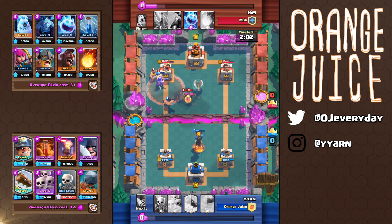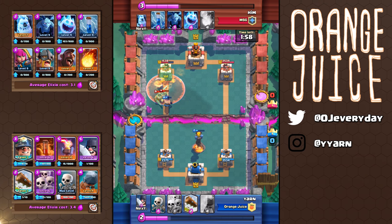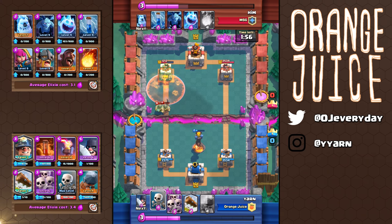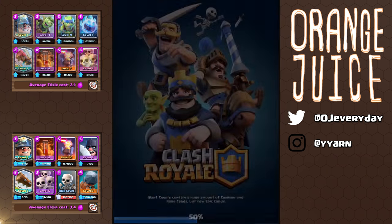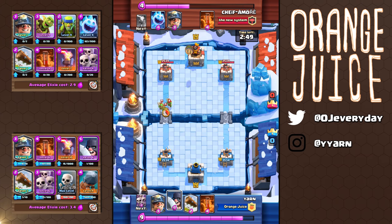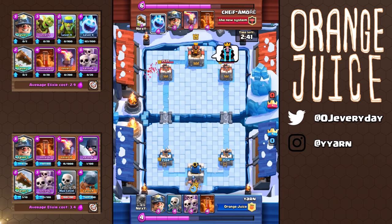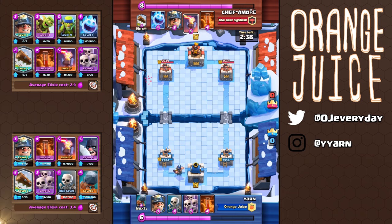My opponent should have played ice spirit right in front of my executioner on the left, then archers on the right — that would have changed the entire outcome of this mini battle. Using this deck, my clan mate and I have never lost to a zap bait deck, with skarmy and the log to take care of the goblin barrel, and poison or executioner to take care of everything else. There aren't many threats as long as you keep your log for the barrel.